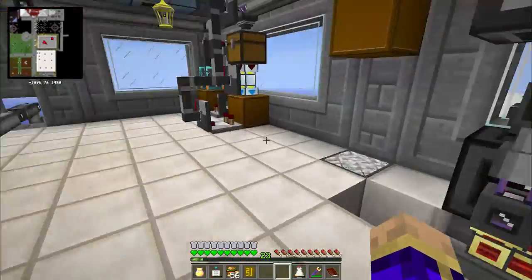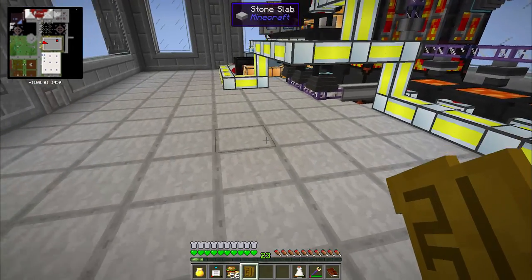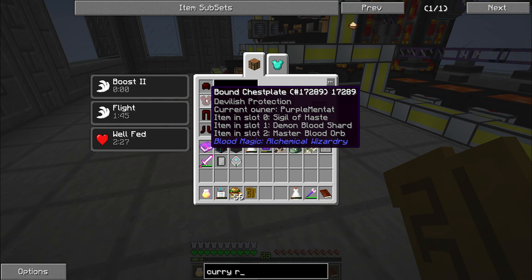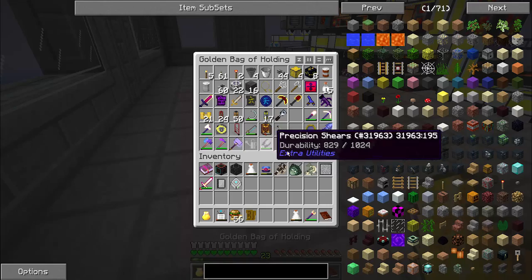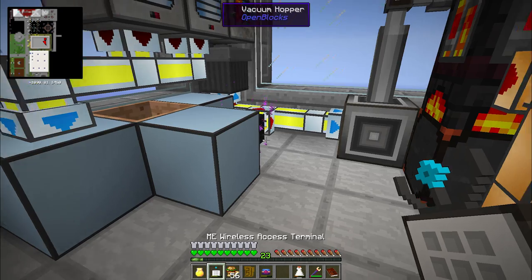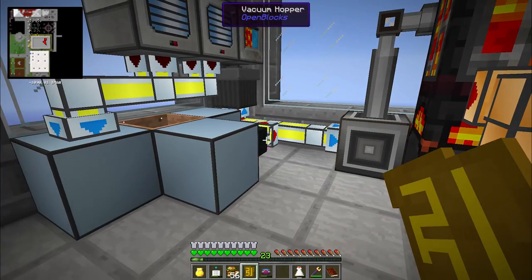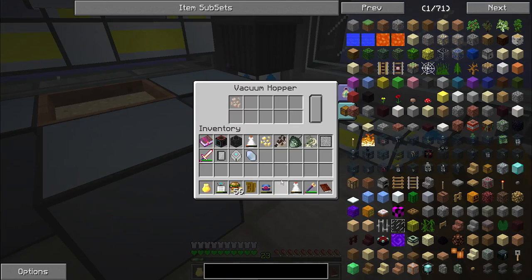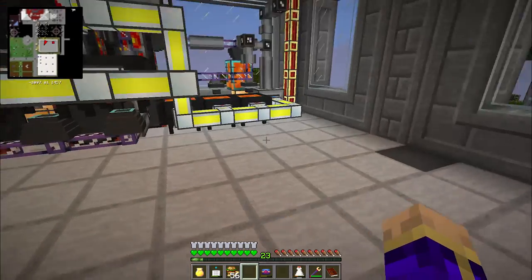I got myself the crucible furnace set up over here. Before I go up there, I'm going to turn off my sigil of magnetism. I removed the sigil of the whirlwind from my leggings and the sigil of magnetism from my chest plate, and just put the sigil of magnetism into my hotbar where I'll be able to easily activate and deactivate it. That way I don't have to worry about items getting sucked into my inventory instead of the vacuum hopper.